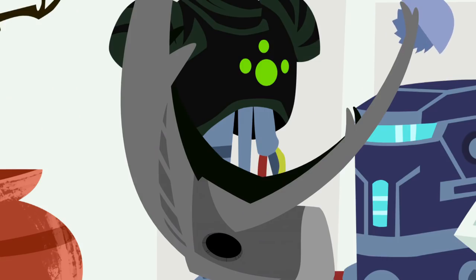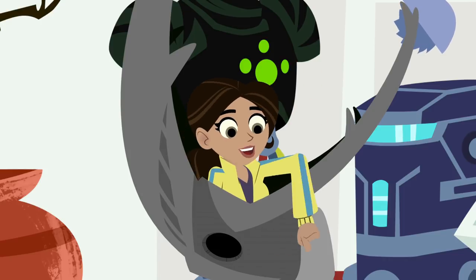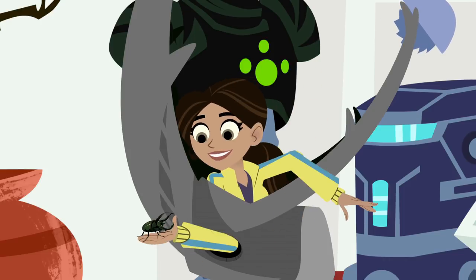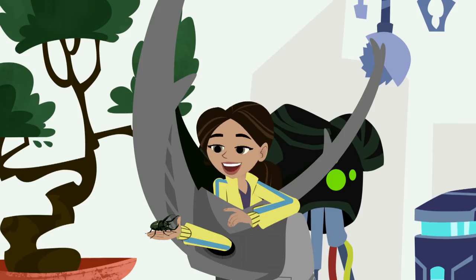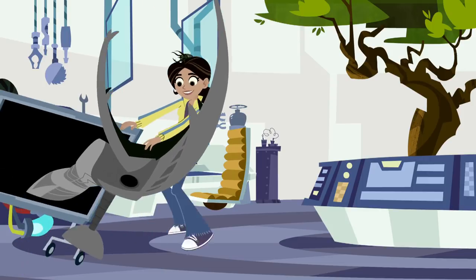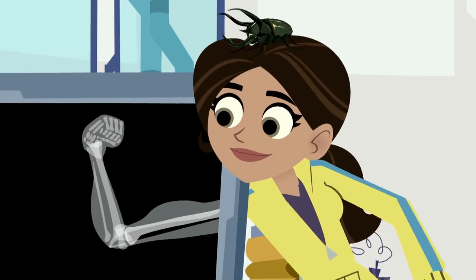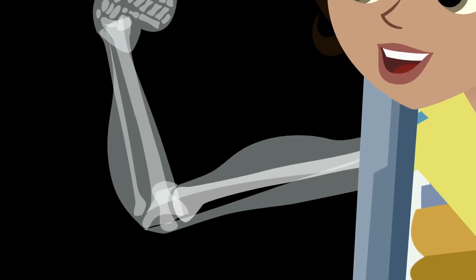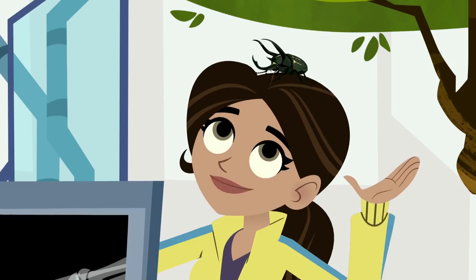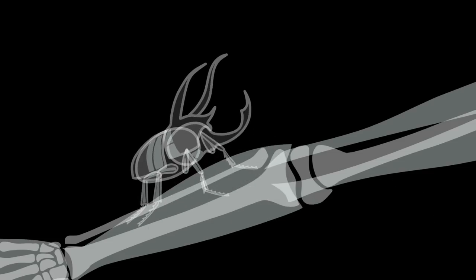Wow! Even after that crash, my beetle armor prototype held up! Exoskeleton protection! Well, Atlas, it's up to you and me to stop this giant beetle now. And that means finishing this creature power suit. So we need to complete the muscle attachments to make it work. My muscles attach to the bones to move my skeleton around, and your muscles attach to the outer exoskeleton to move your body around. Similar idea, but different.